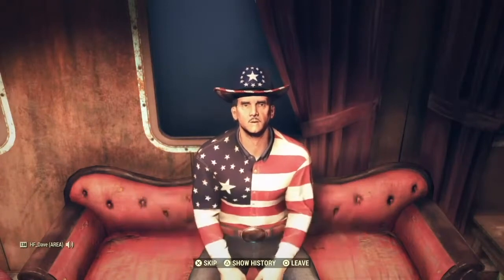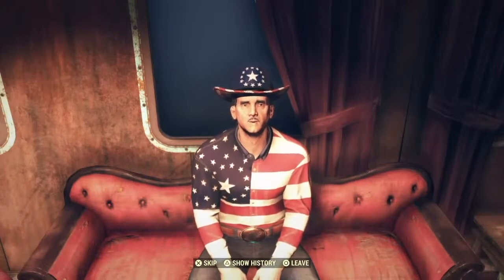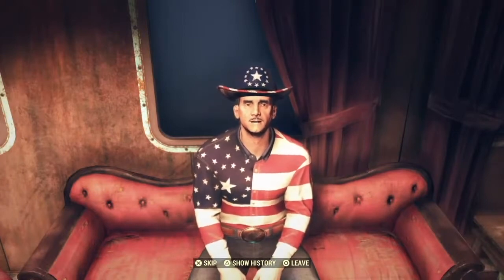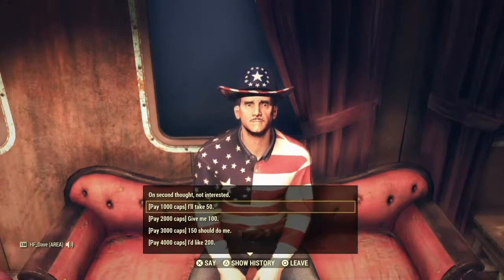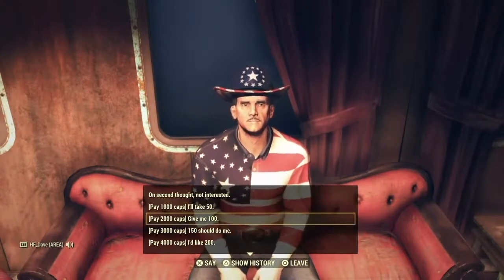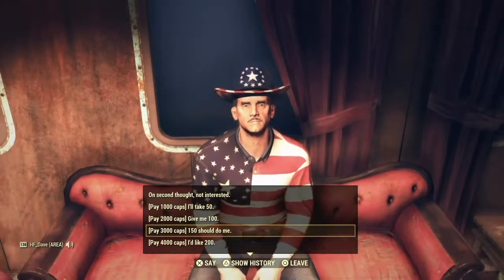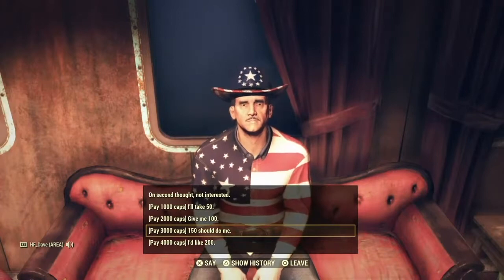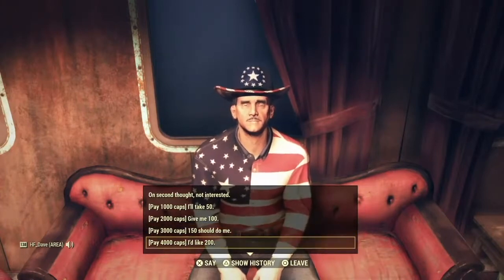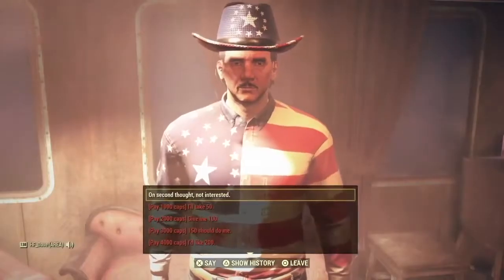In order to obtain more gold bullion, you'll need to do several things in Wastelanders. To begin with, once a week you can visit a gentleman by the name of Smiley. Smiley can be located upstairs at the Wayward and he will exchange caps for gold bullion to a maximum of 6,000 caps for 300 gold bullion. This appears to be available once per week, as when we went back to Smiley afterwards, the option to convert more caps was not available.